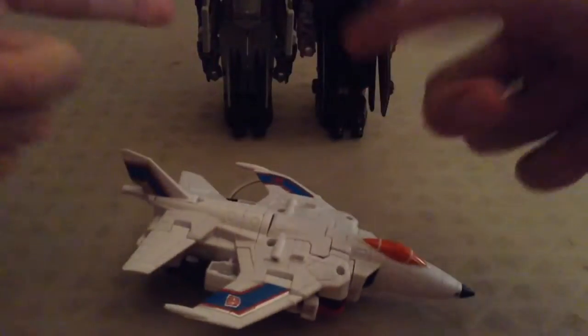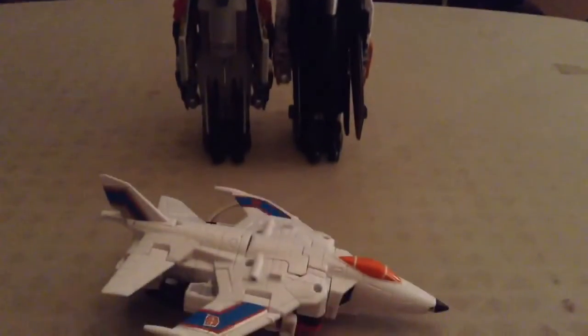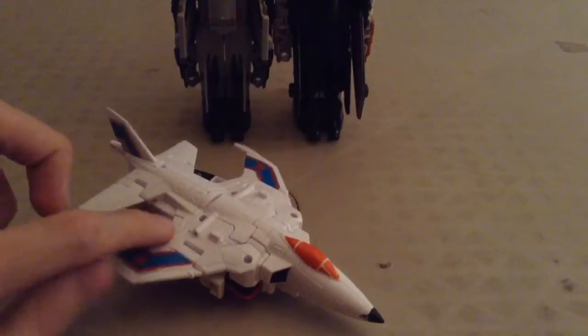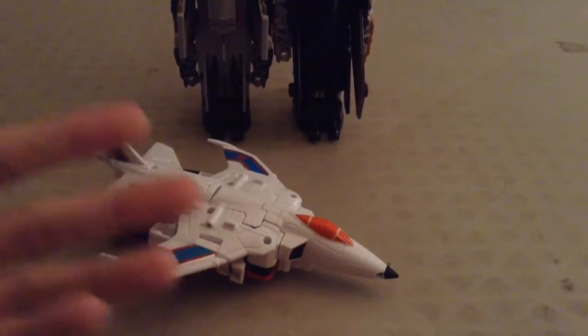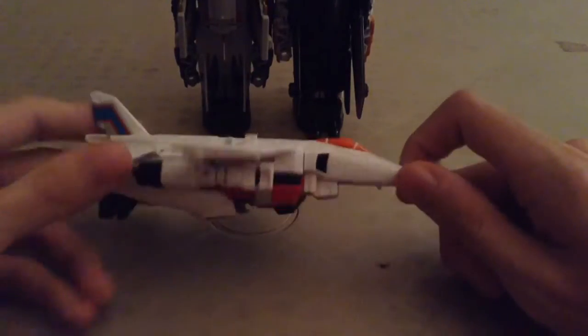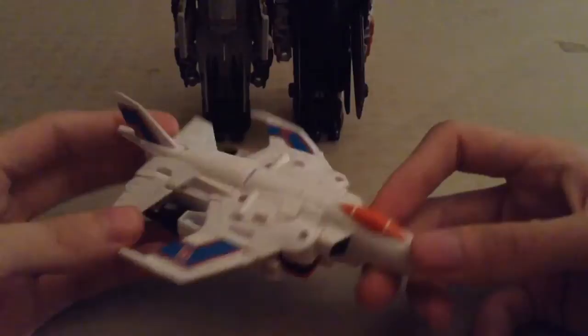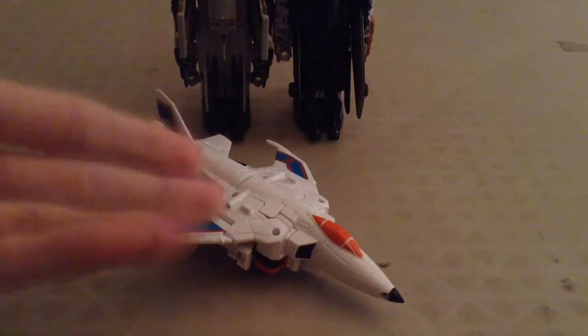Now as you can see right here, I do have Superion still hooked up and ready to go, and I will demonstrate how Quickslinger, aka Slingshot, looks in his robot mode as well as the combined mode. I'm mainly only going to show off his limb mode in arm mode, just because I'm a G1 nostalgist. I prefer the Generation 1 look rather than having him as a leg. You all know the transformation, so with my stop motion magic I will have him transform on screen, show off his robot mode, do a size comparison with Superion, and then have him replace Alpha Bravo in combined mode.